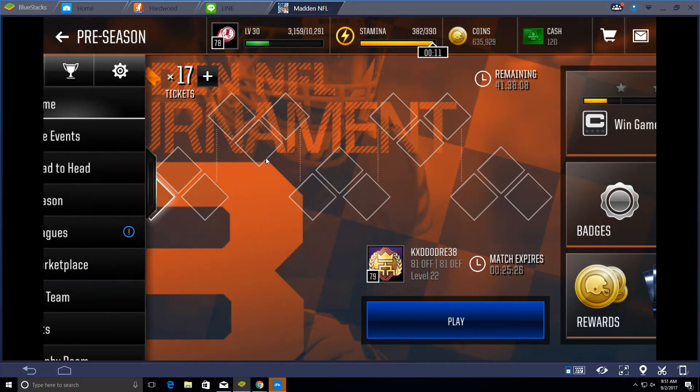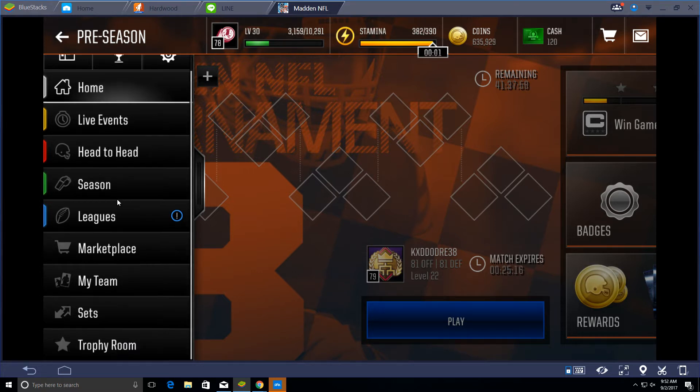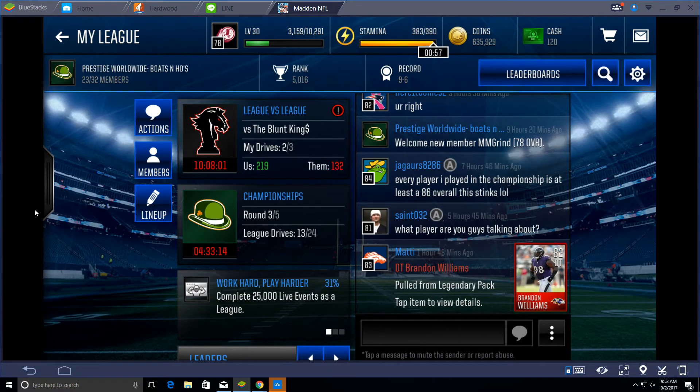You'll play a 70 overall versus whatever overall you are right now. The plays that you should be doing are Hail Mary, Double Hitch, PAFL Fly, and you want to have a pretty strong game plan.